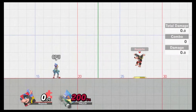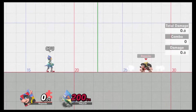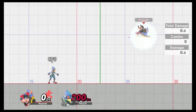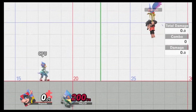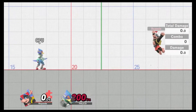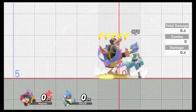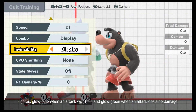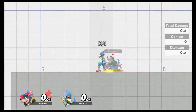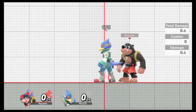Up B puts you on a stationary jump pad. You can wait a little bit for extra height, though it's not a huge amount. You can't use any extra jumps after it — you still only get your two jumps and up B doesn't grant additional ones. It's a dangerous recovery; it doesn't appear to have a hitbox, and it doesn't look like there are any invincibility frames during the whole thing. This recovery is bad.